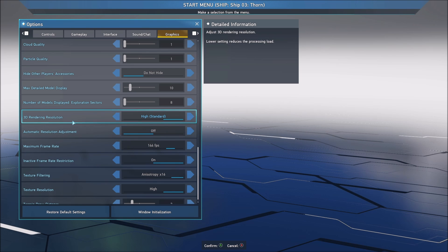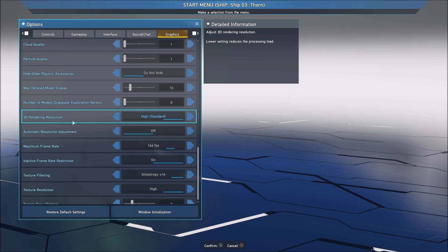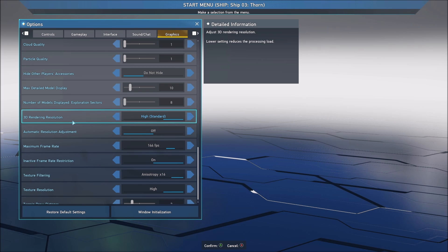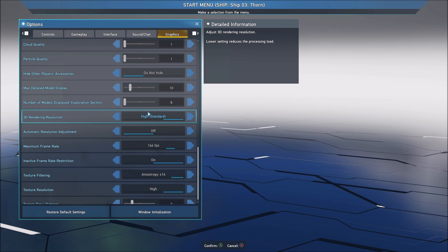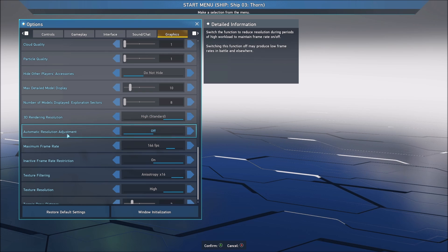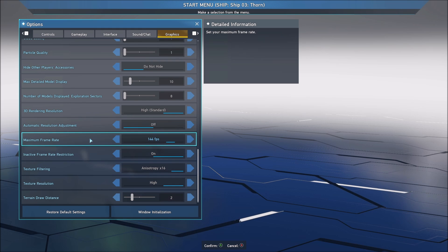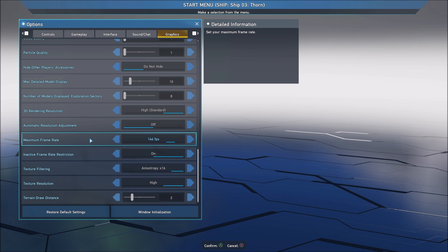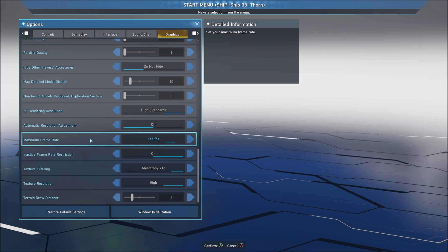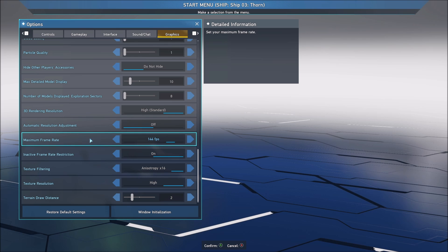After that, you have the 3D rendering resolution. I recommend to use I. Don't go lower than that — it's like downscaling your image quality, and you will see that your image will be blurry and you will have artifacts. So just go with I. Don't use the automatic resolution adjustment — really important. Maximum frame rate: I recommend just to lock it to the number of hertz on your monitor. If you have a 60 Hz monitor, go with 60 FPS. If you have a 144 Hz monitor, go with 144 FPS.